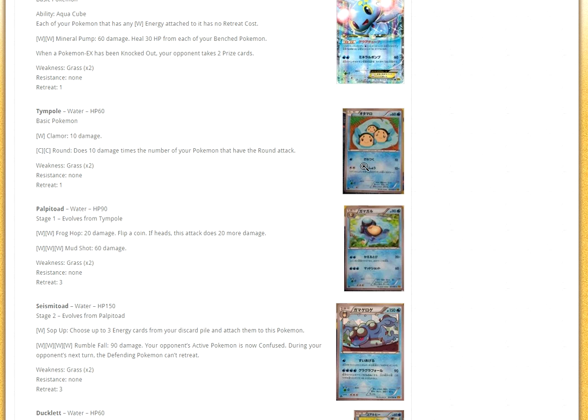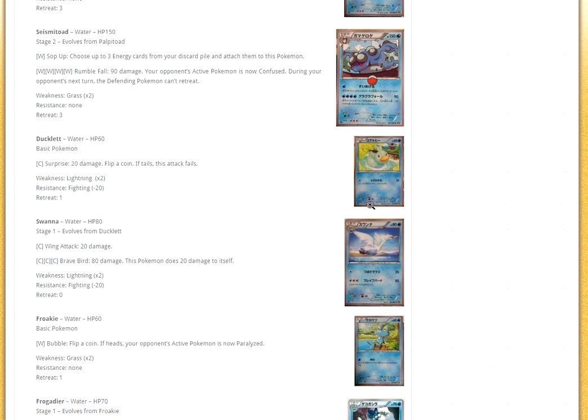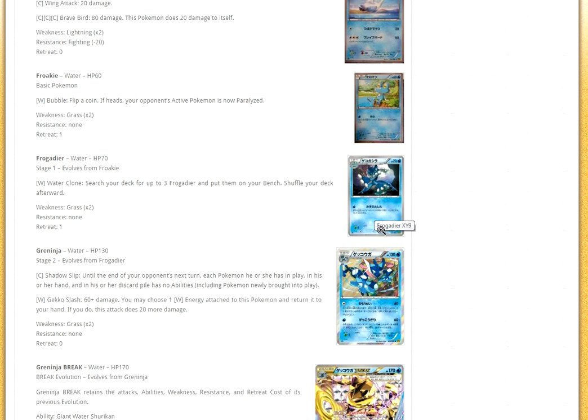Next up we have Tympole, which has Round in its attack — I don't think Round will really come back or anything. Then there's Seismitoad, which has Soak Up: for one water, choose up to three energy cards from your discard pile and attach them to this Pokémon. That's a great way to re-power it up, but I don't really think Seismitoad as a stage two is going to work — especially for four waters just for 90, then your opponent's Pokémon is confused and can't retreat. Then there's Ducklett and Swanna — nothing too special there. Then we have Froakie, Frogadier, and Greninja.